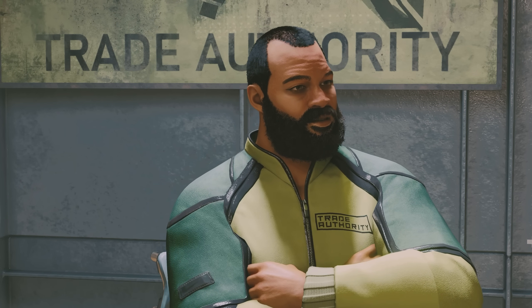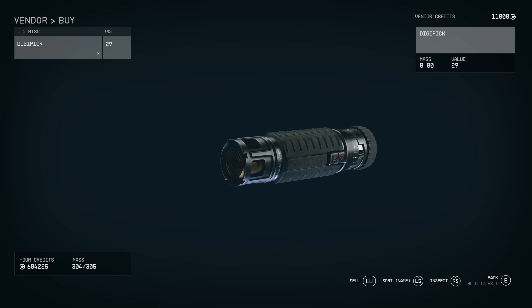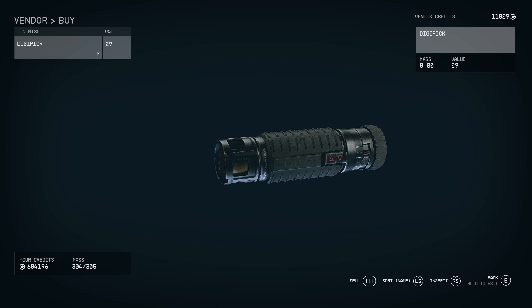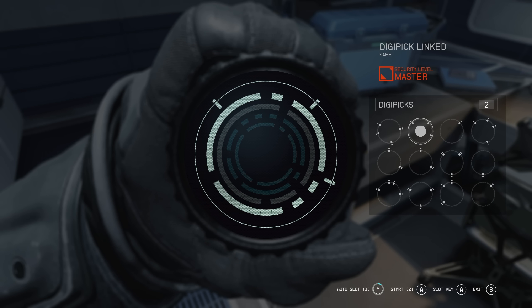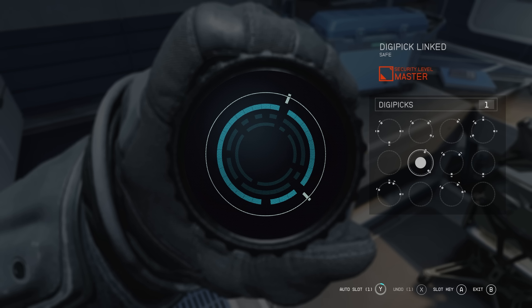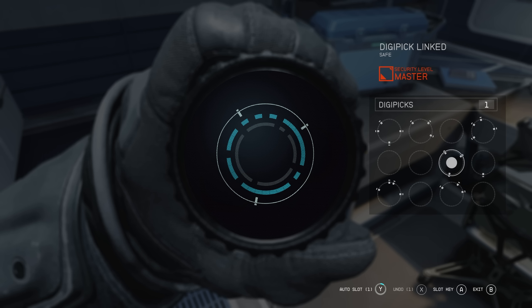Whenever you go to a store and have some extra money, make sure you purchase digi-picks — the lock-picks of this game. Unlike Skyrim, even if you successfully pick a lock, it will always consume one digi-pick. If you make a mistake or try to go back a level during lock-picking, that also costs a digi-pick. You burn through them fast. I had 50 hoarded and still went through them quickly. Don't get caught at an important door or chest with no digi-picks left.